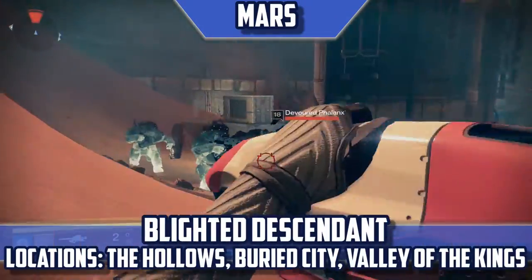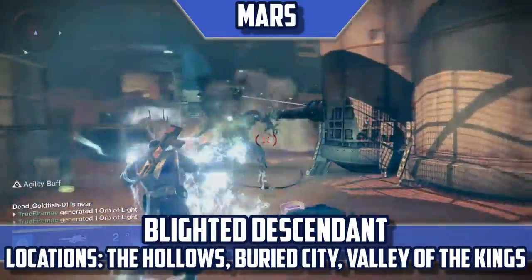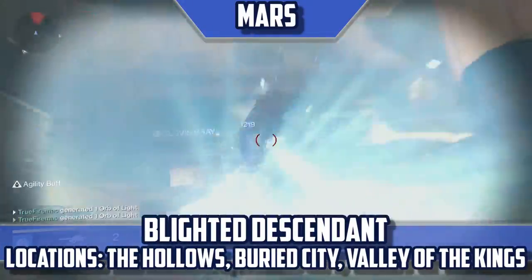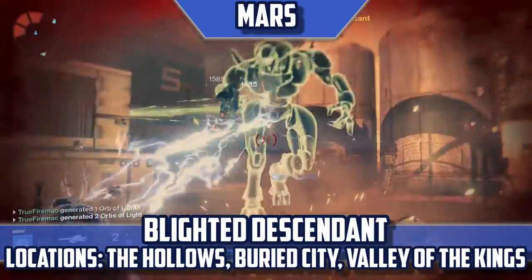Blighted Descendant — Locations: The Hollows, Buried City, Valley of the Kings. Another boss that you can run into on Venus is also available here on Mars. He primarily stalks the less populated patrol areas on Mars.